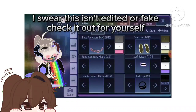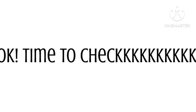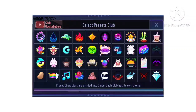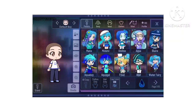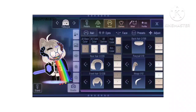I swear this isn't edited or fake — check it out for yourself. Let's go to page number 12 and find Tatsuya. Let's check if this glitch is real or not. Oh my god, it's real!